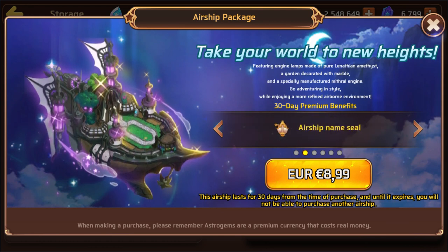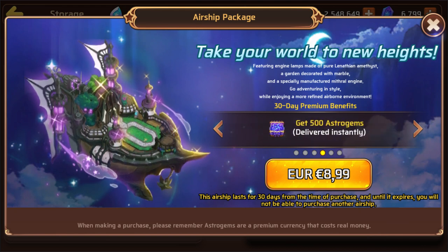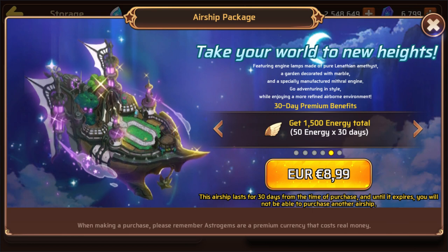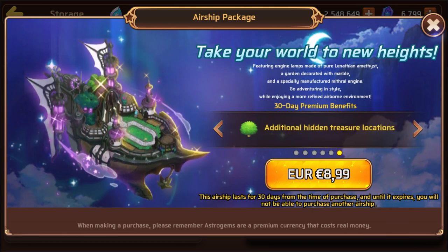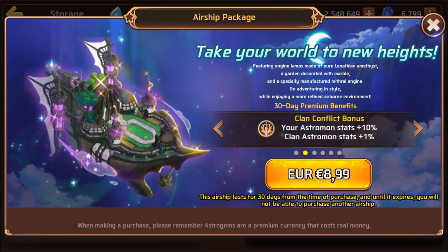I think we read all of that. 30-day premium benefits: we got an airship name seal — that's like the best thing ever, when everyone knows exactly when you come online. I'd be like, 'look at me, I'm awesome.' Instant access to storage 2 and 3. I actually don't really need storage, but 500 astrogyms — that's kind of cool. And 1500 energy, 50 energy for 30 days — that's also pretty nice. And of course, I think the main thing for me is the additional hidden treasure locations. I don't really care about the astromon stats in clan conflict.